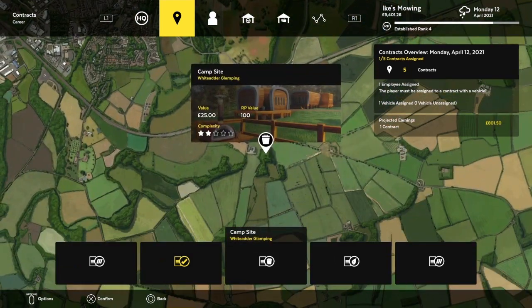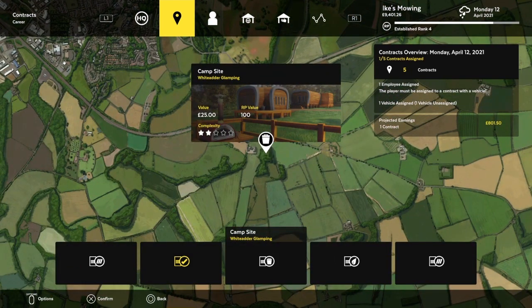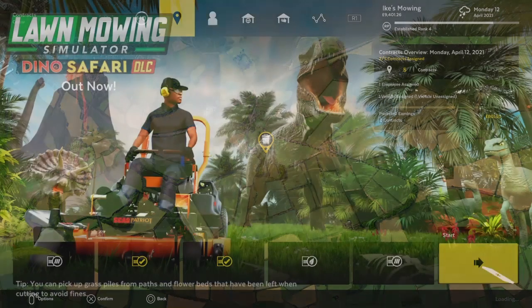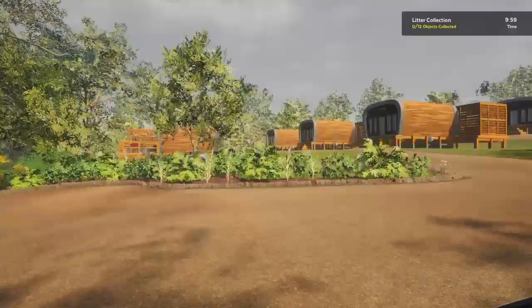Back to our contract screen — we already have our employee signed up in the yellow slot. Here's the main trick: if you've gotten this far and it still hasn't worked, this is why. You need to do something yourself. So I'll put myself on a contract too. I'm feeling lazy so I'll do a picking-up-garbage job while they do the really expensive one. They will only do a contract when you have properly signed them up with the proper equipment and you are also doing something. Don't forget — you must do something.